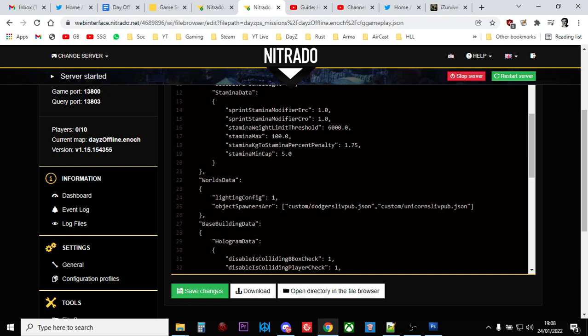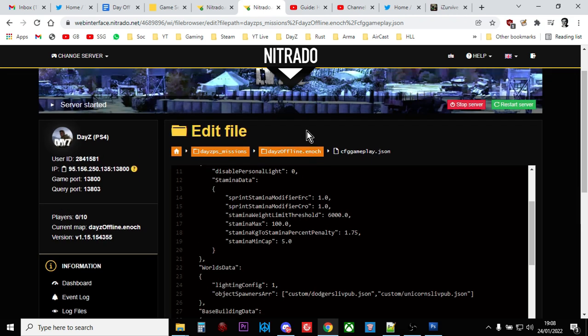For example, take the types.xml — the file that controls how many items spawn, like 15 compasses or 25 M16s. There's a different types.xml for Livonia and a different one for Chernarus, and they're in different folders — different mission files.